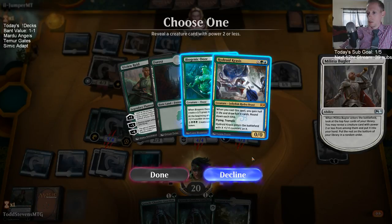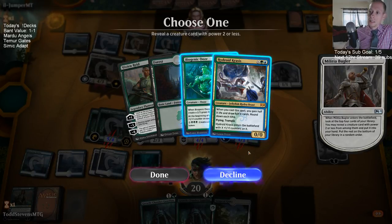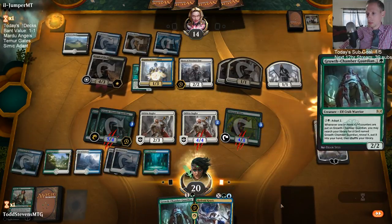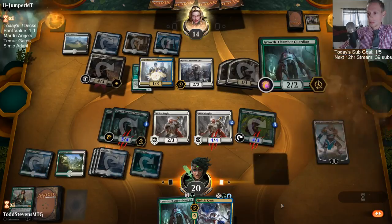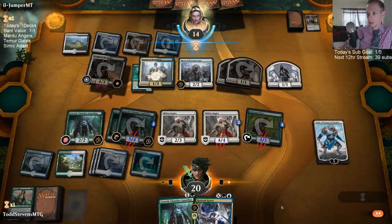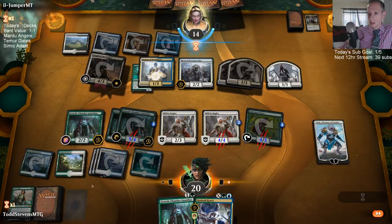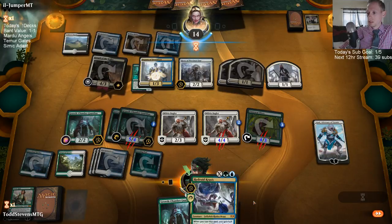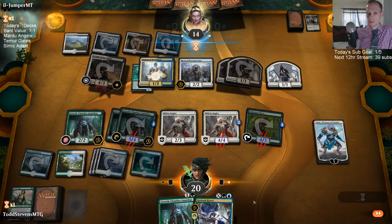Krasis or Ooze? Krasis would be one, two, three, four, five — a 5/5 Krasis next turn, or a 6/6 if we draw a land. Biogenic Ooze just keeps getting really big. I think I'm gonna take the Krasis. I was counting the Elf — two mana and then four plus one is five right now.